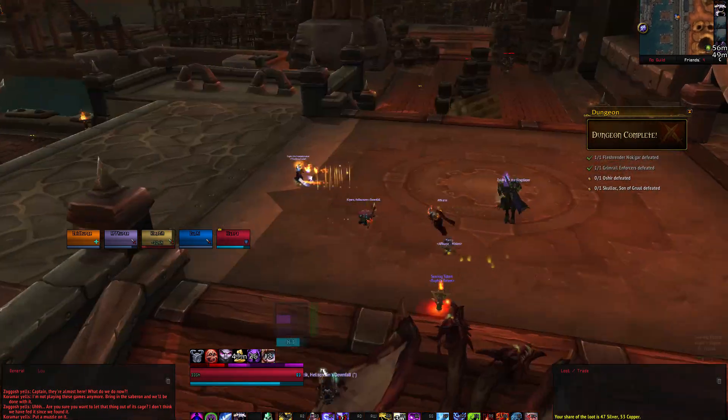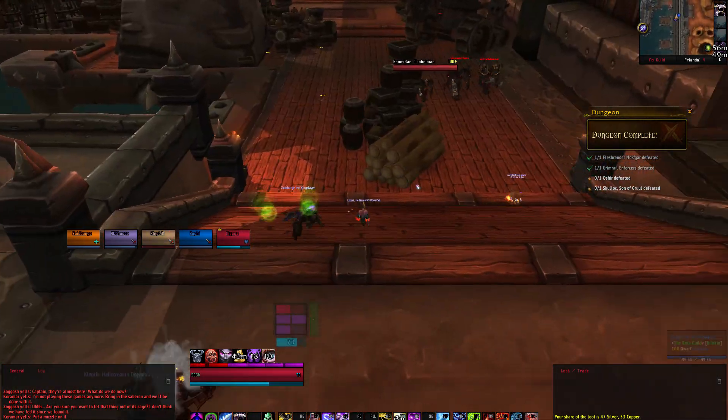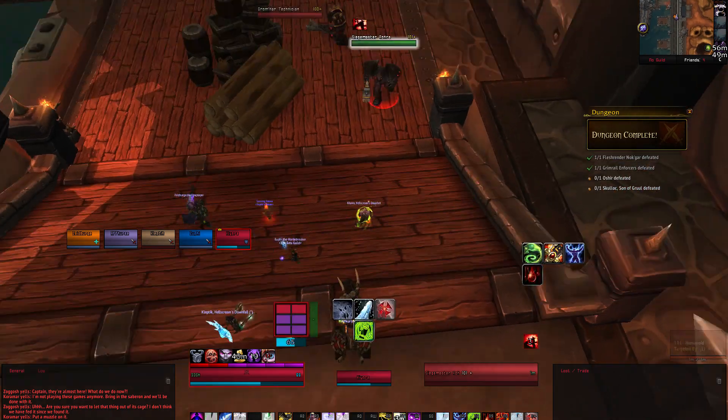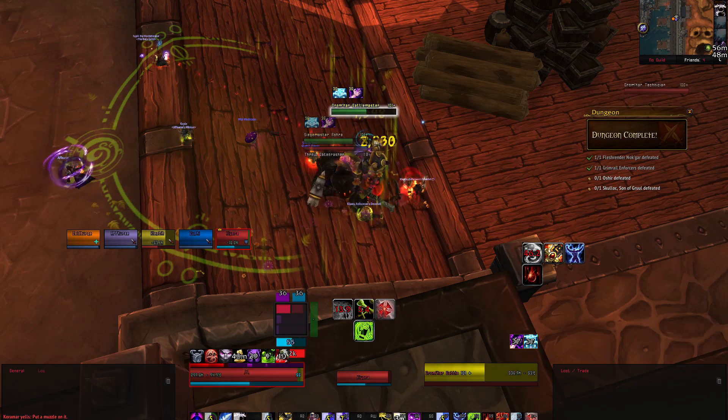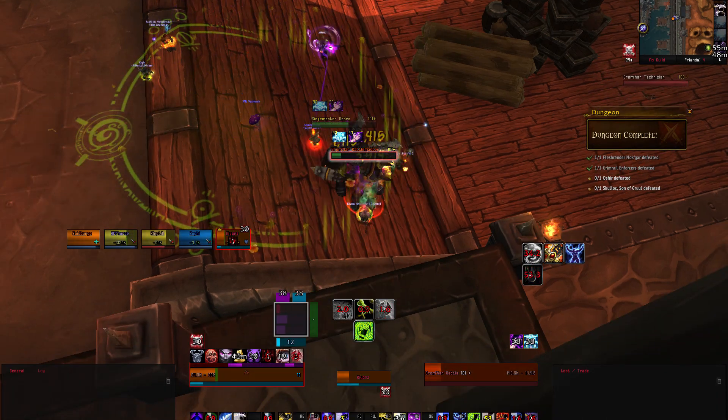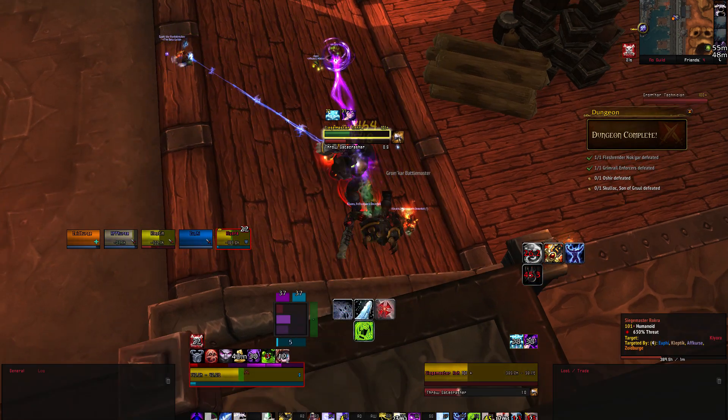The last pack right before the third boss will have the mini boss Siege Master Rokra, who has identical abilities to the mini boss Olugar encountered earlier in the instance. You will just need to watch out for when he throws his weapon and move out of its AoE effect.